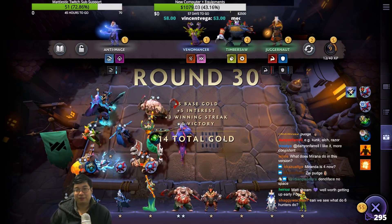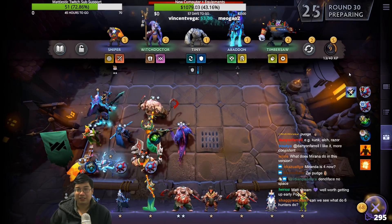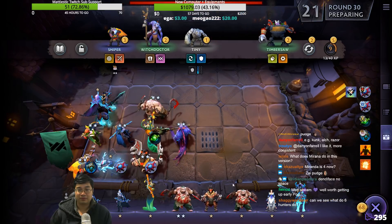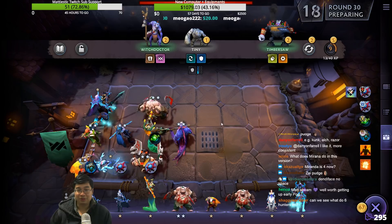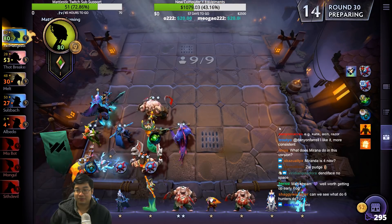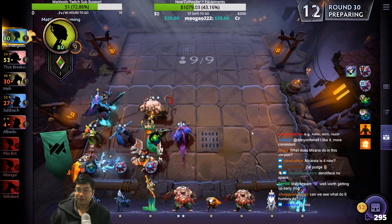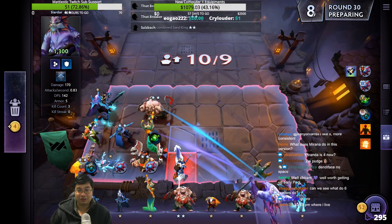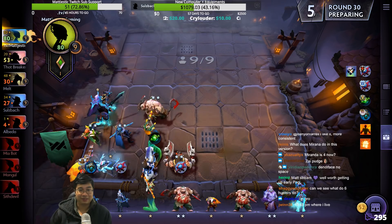This is the six Hunter, four Undead — we have Wicked Intent as well. We're just slippery. Can we see how six Hunters do? For sure — I'll take Slark out just for the six Hunters.